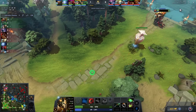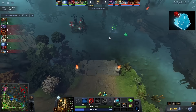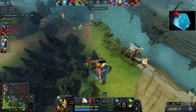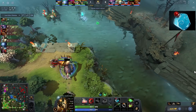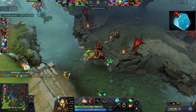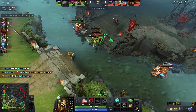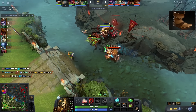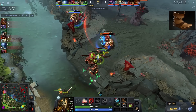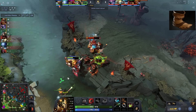For his lane item build, he goes for bottle first. Since he will be spamming Hoof Stomp and Double Edge, he will lose HP and mana, and having a bottle helps him sustain, meaning more constant harass on the enemy. Thanks to water runes, he has a guaranteed way to refill the bottle every time. After getting bottle, he always gets boots of speed. Boots of speed help in walking to his opponent and pressing his buttons, so it's crucial to buy them right after bottle.